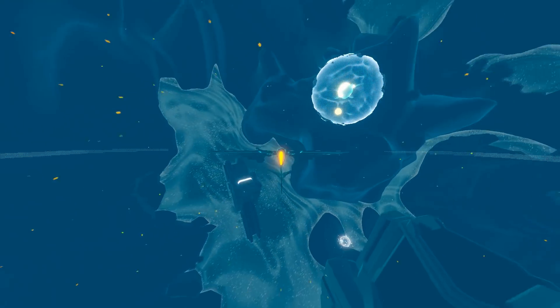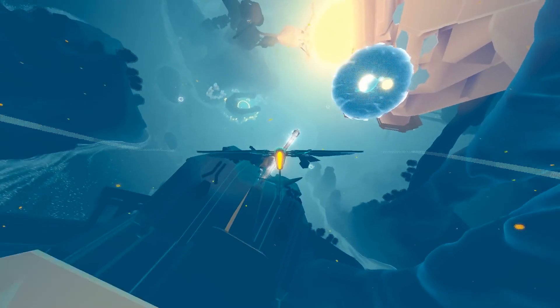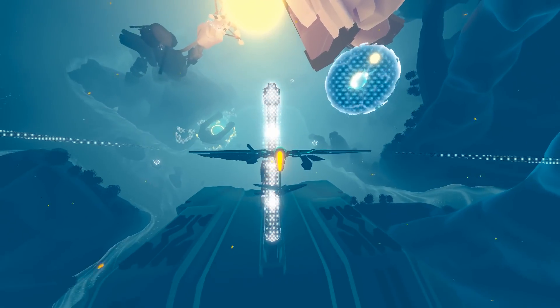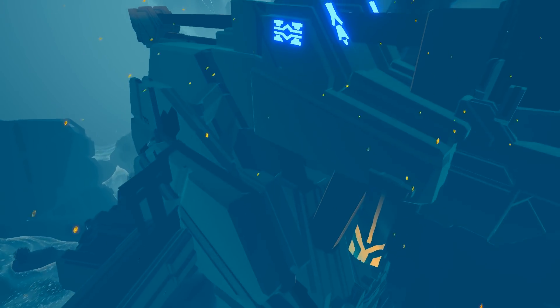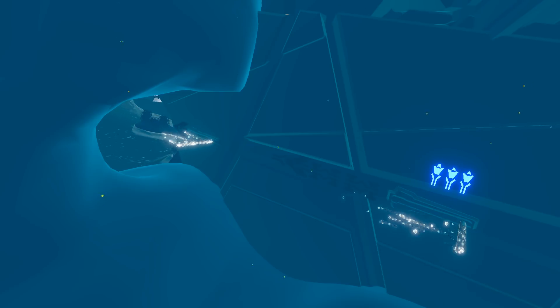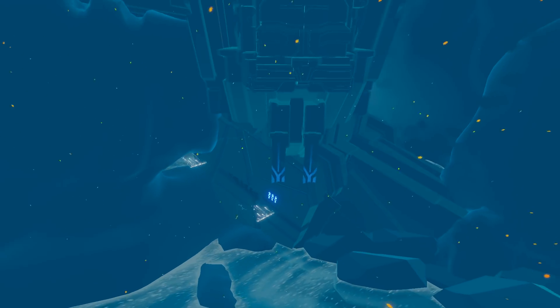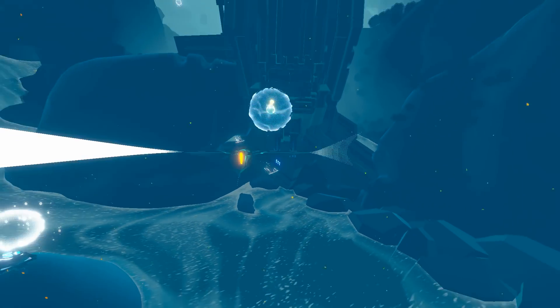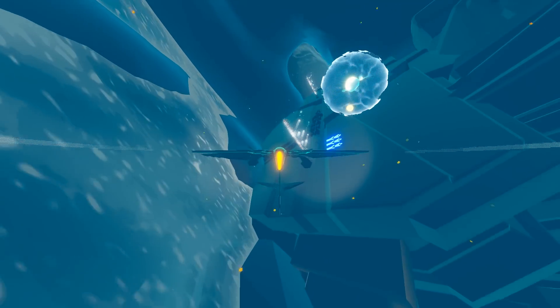There's also apparently a blue orb power-up that I've missed somewhere in a cave, so I'll have to check that out. It looks like this is the right place to go. Looks like we're turning stuff on — okay, that's good. It looks like I'm just supposed to hit all the poles and that'll turn the whole thing on. Well, that's kind of cool.